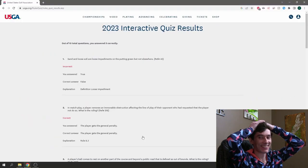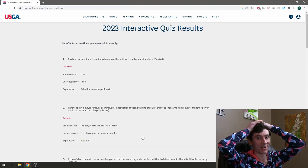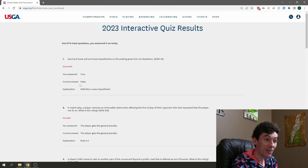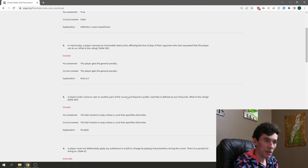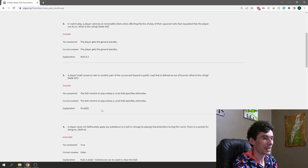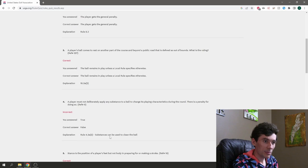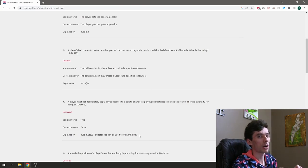Five out of ten correct — that is not what we want for the easy quiz. Question one: sand and loose soil as loose impediments, I guess it counts no matter where you are. We got the immovable obstruction correct. We got the ball-crossing-the-road question right. The substances one we got wrong — certain substances are allowed to clean the ball, so that was a trick question.